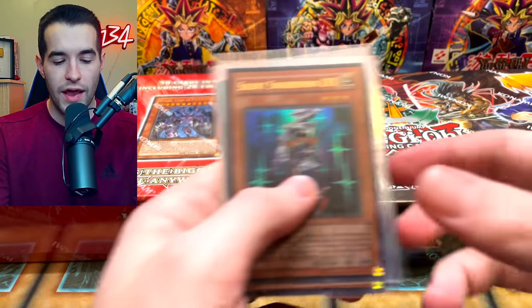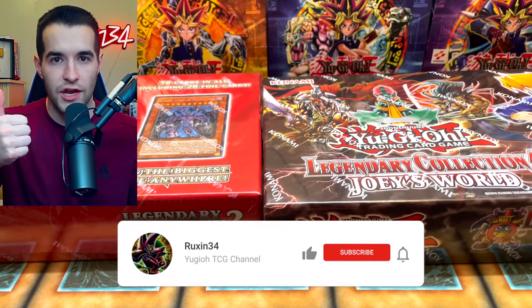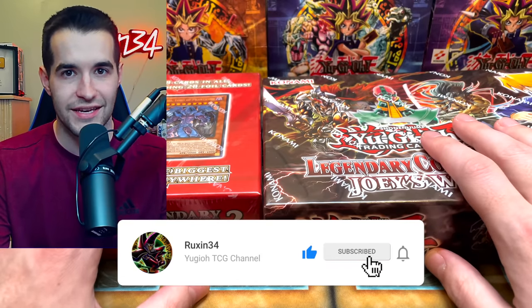But before that, the giveaway - I'll be giving away these three cards: Silent Swords level 3, Mystic Swords level 6, and The Forceful Sentry. Just like this video, be subscribed and let me know which you think will be better. And let's get into it.